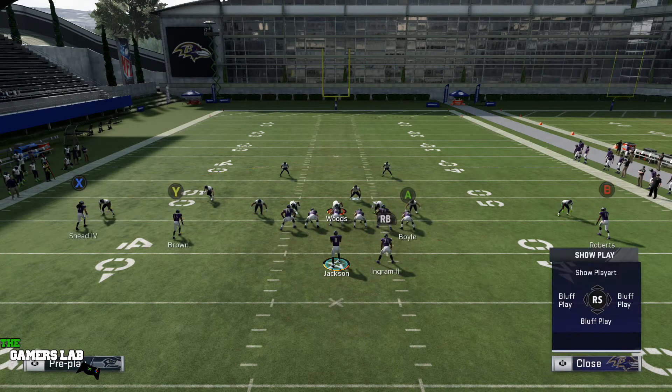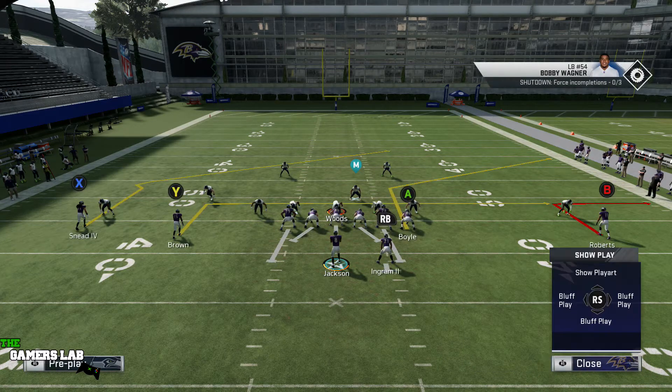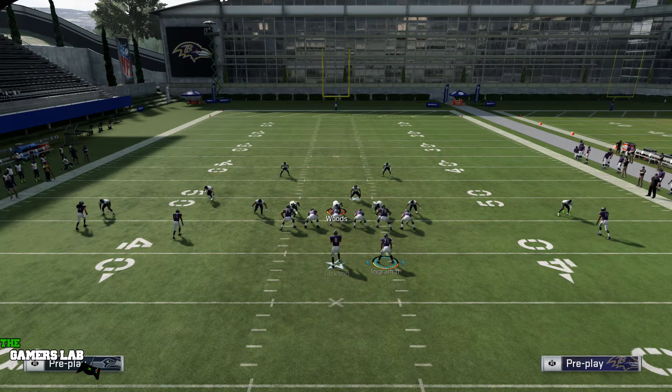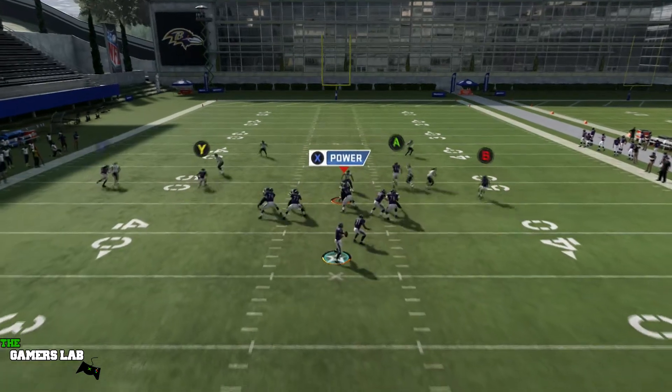The base setup is: block the running back, out route the right receiver. Then you can whip the left slot, hitch route, streak, fade, or in route. I'm usually going to do an in route, and I'll get to the reason why in just a second.